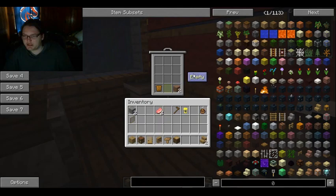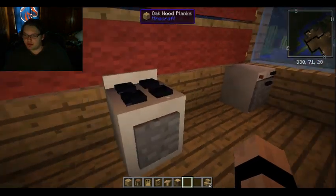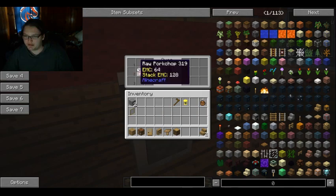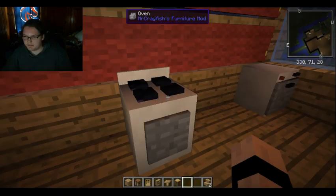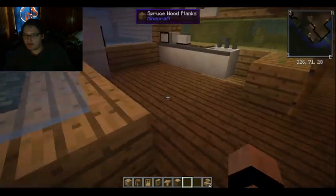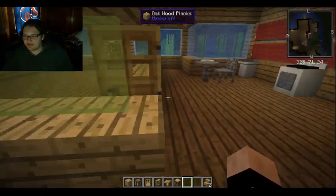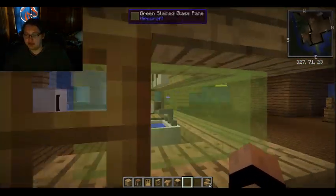I don't really like this stuff in my inventory, so goodbye. My oven — so I can actually probably cook with this. My dishwasher, if I needed to like repair my tools. My fridge. Normal stuff that you find in a house, in a kitchen anyway.